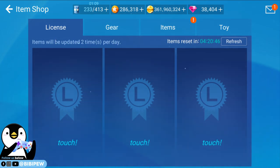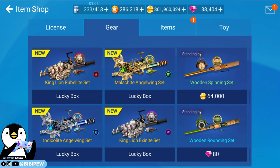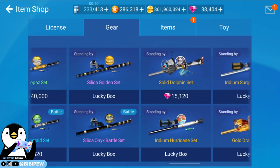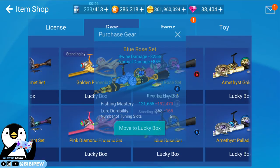So you go to the item shop, go to item, go to gear. These are the four new rods. King Lion, Rubelite set — swipe damage plus 250. I think it's more than the normal rod which I am using right now.